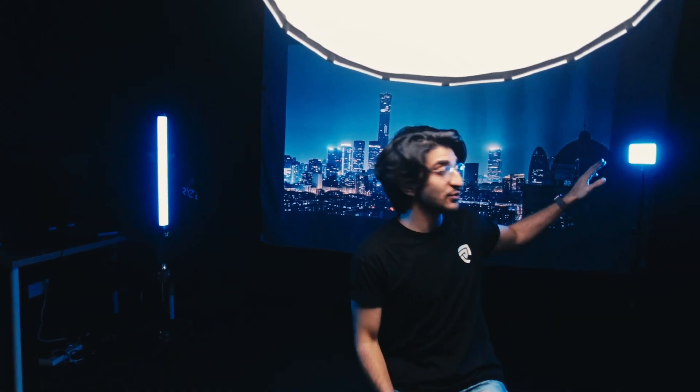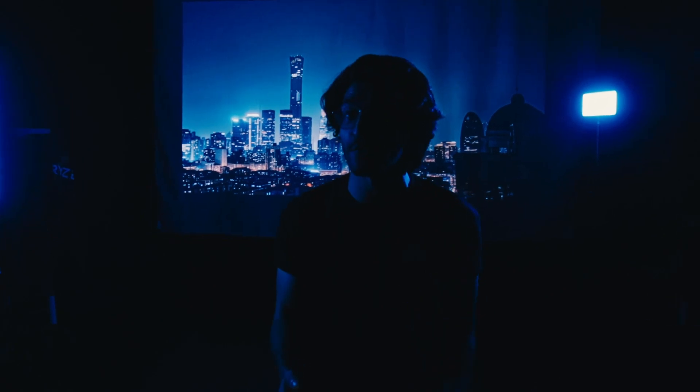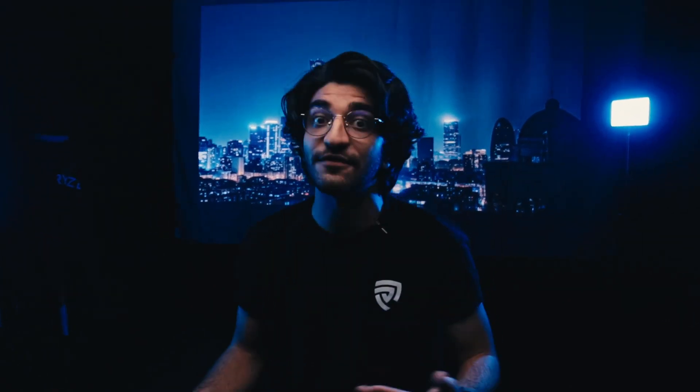Also very important are the practical lights on the sides. To make it look like the background is interacting with Tarvin, we put blue-coloured lights on both sides — one off to the left and one off to the right — which create a light wrap around him. If we turn off this light, you can see how it affects the edges, which you really want for these kinds of shots to sell the final look.